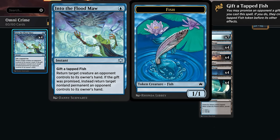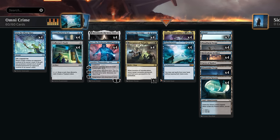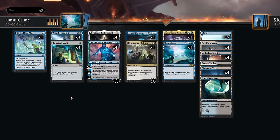At one mana we've got Into the Flood Maw for creature interaction or interaction against non-creature permanents. We could also play Unsummon now that it's back in Standard — it has the advantage of bouncing our own Atraxa to draw more cards. But the flexibility of Into the Flood Maw hitting non-creature permanents is also worth considering, so we could potentially experiment with a two-and-two split as well.